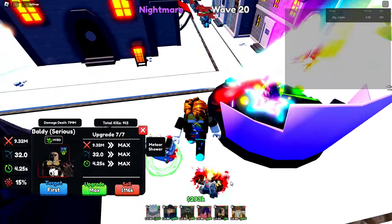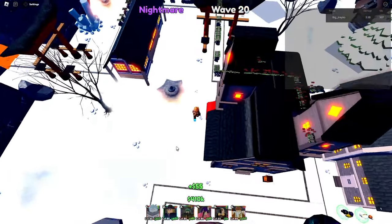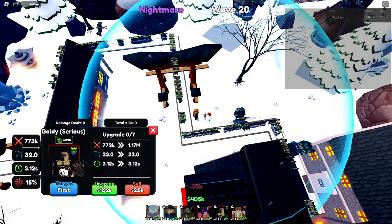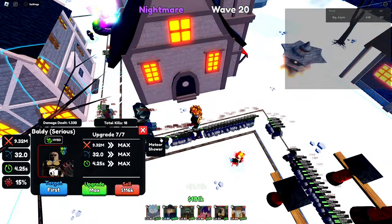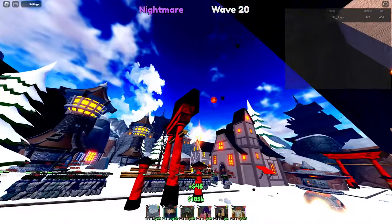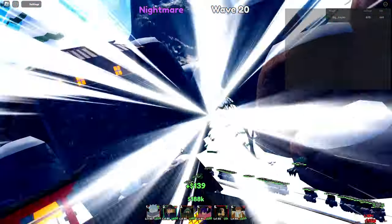It's actually probably faster if I just take Saitama, sell him, put him somewhere like here for now. But at least I showed you that you could solo it — you need those characters. Money units is the main thing.